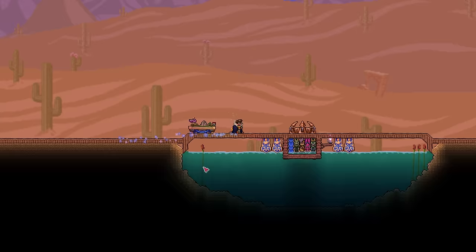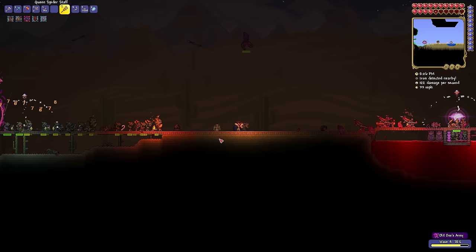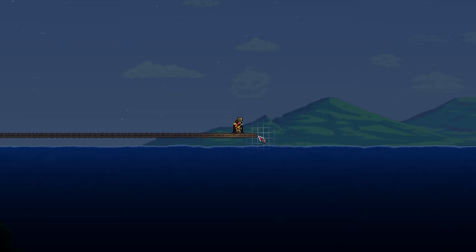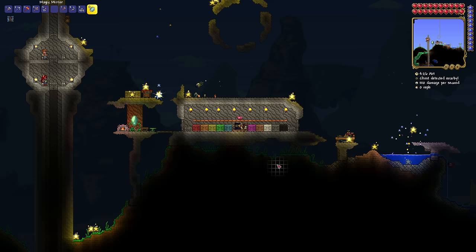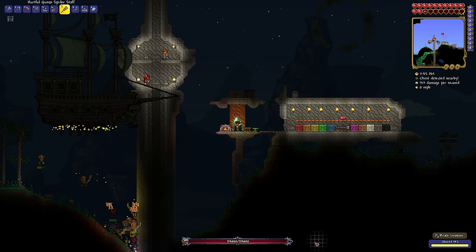To test my new sentry, I summon the Old One's Army. The spiders do a decent bit of damage but are useless against anything more than a few blocks in the air. I easily defeat the dark mage 8 times for all the defenders medals I'll need, and get started on the new and improved boss arena, where I almost die to a single garden gnome. The pirates soon invade, and by just sitting in my house, my sentries defeat both the Flying Dutchman and the pirates themselves.